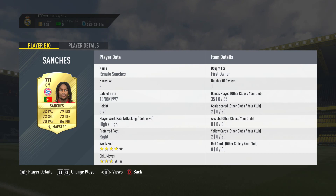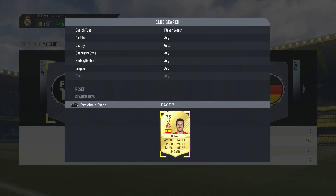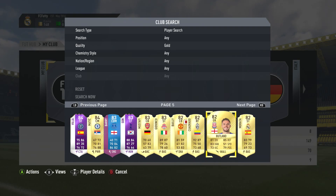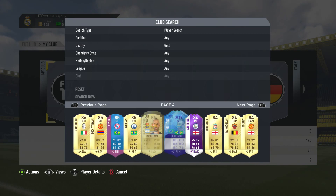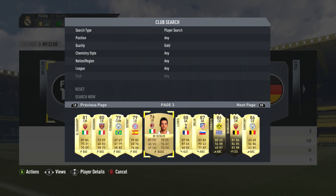I've got an untradable Renato Sanchez — I was really happy when I packed him because back then he was going for around 30-35k, just around when the ones-to-watch card came out. Then there's Zarate who you saw me pack earlier, and Olivas. That's pretty much my untradable club. I don't keep players I don't need — I just keep the ones I'll use and chuck the rest into untradable squad builder challenges to try and get another sick card.